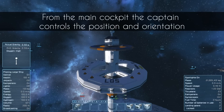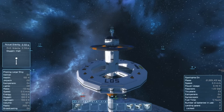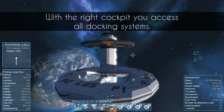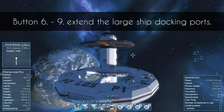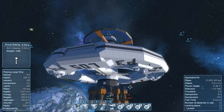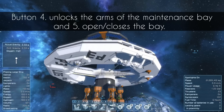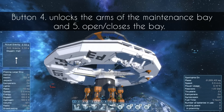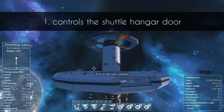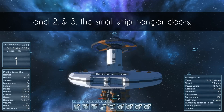From the main cockpit the captain controls the position and orientation and also the emergency systems of the station. With the right cockpit you access all docking systems. Buttons 6 to 9 extend the large ship docking ports. Button 4 unlocks the arms of the maintenance bay and 5 opens and closes the bay. Button 1 unlocks the shuttle hangar door and 2 and 3 the small ship hangar doors.